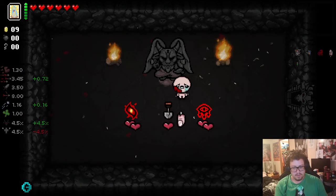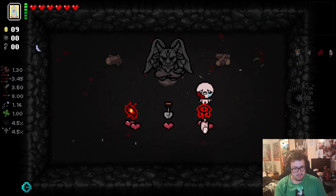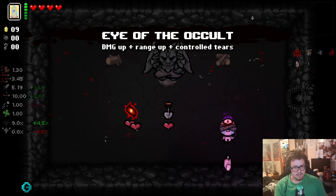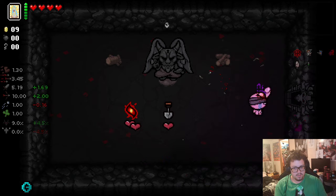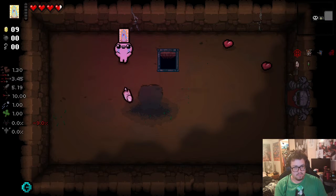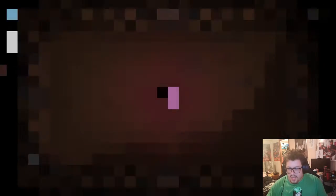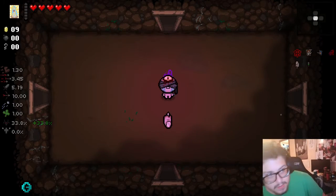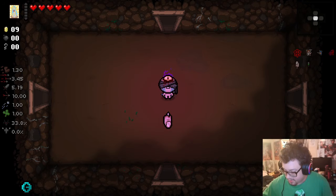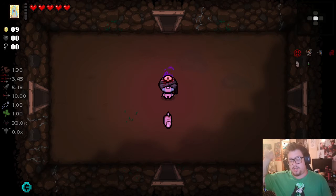We'll grab the torn photo — tears and shot speed up. Eye of the Occult. We'll take Eye of the Occult. Pop that before I go, just to make sure that I do and not forget it. I don't know what character I should be trying to unlock first. By the looks of it I could unlock Magdalene this run, but if I do a couple more Devil deals I could unlock, I believe, Azazel.